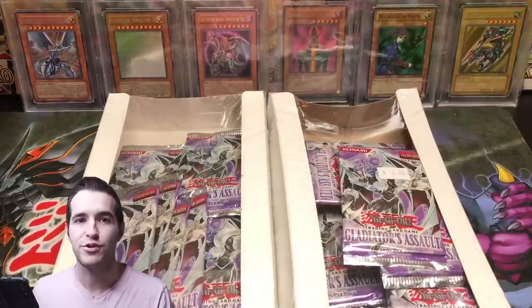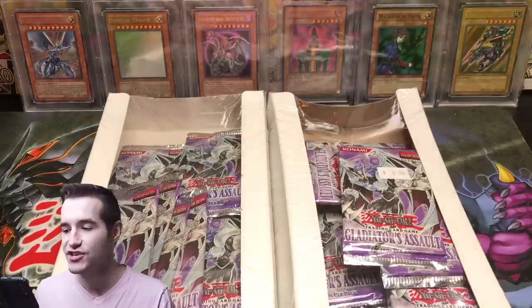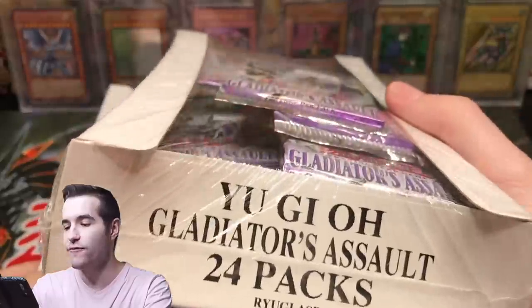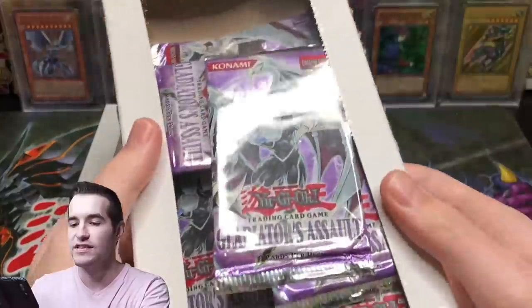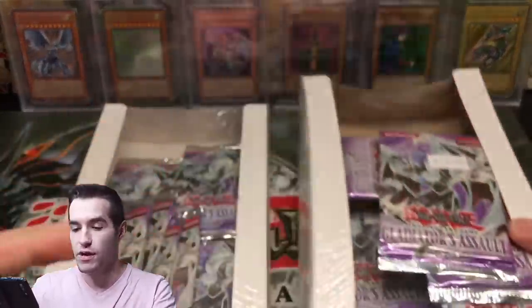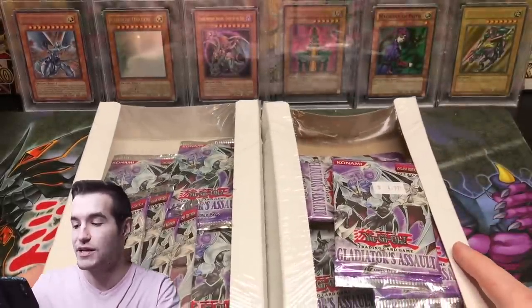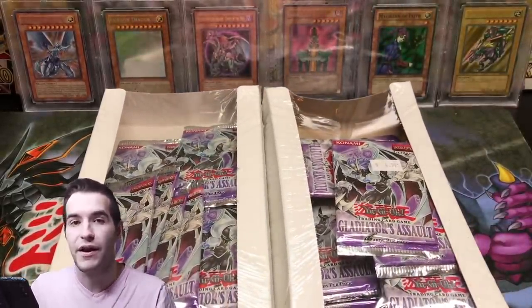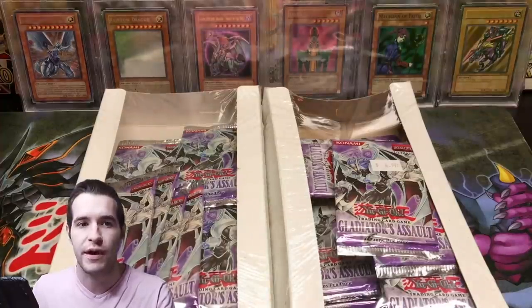What's up guys, today we're going to be opening some absolutely epic packs — first edition Gladiator's Assault. We have these crazy looking 24-pack boxes, and I'm not exactly sure what the history of these things are. I don't even know if they're official Konami sealed; they just might be sealed by a store. If anybody knows, you can let me know in the comments — there are 24 in each, so it's basically like a booster box.